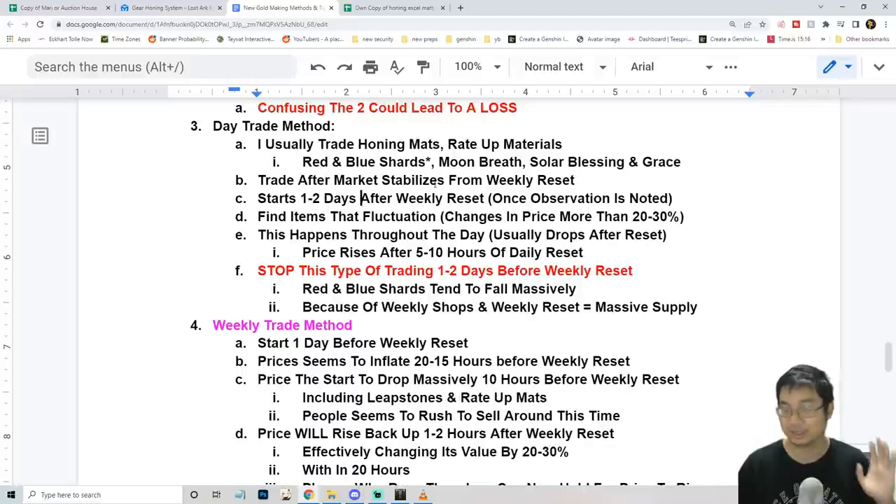On the days that are not around the weekly reset, you use the daily trading method. On the weekly reset itself, you use the second method, because the weekly reset shifts prices around. I did make some losses too — I'll share those. The items I trade daily, trying to buy and sell for 15–20% profit, are the items shown. The important thing is to stop trading those types before the weekly reset, because I observed the price falling massively — I did make a loss buying red shots and realizing the drop in price afterward.